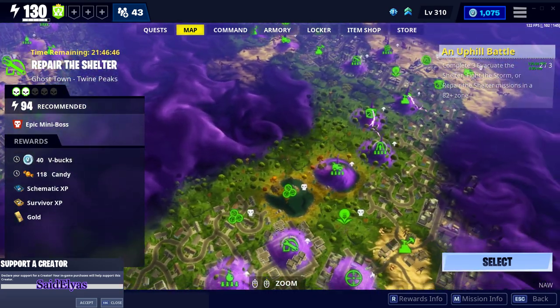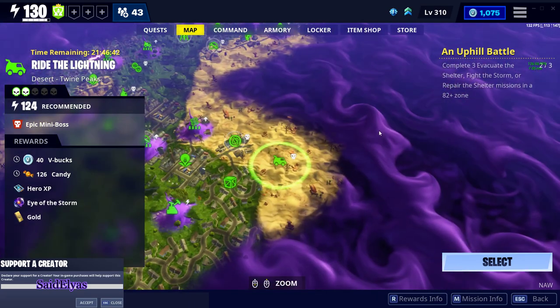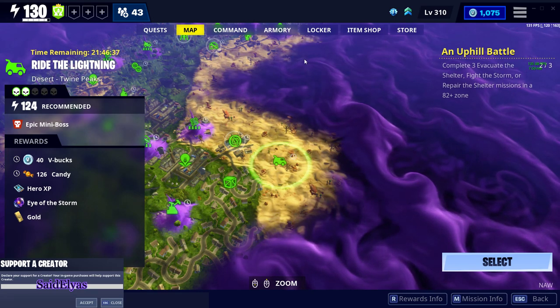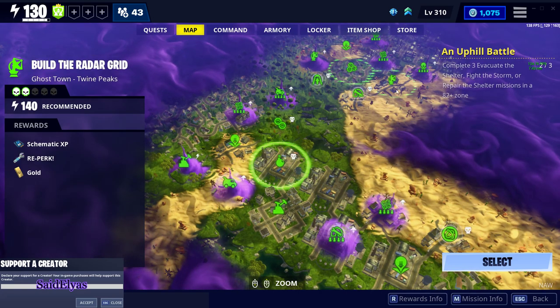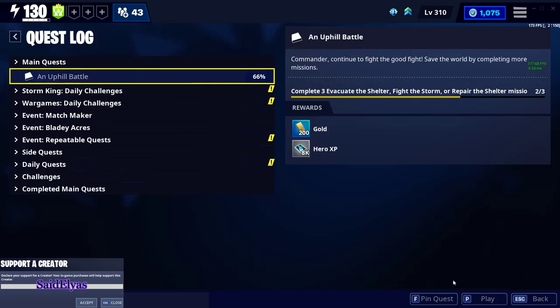The next one is a power level 124 Ride the Lightning, over here — 40 V-Bucks. And then the next one is a power level 132 Deliver the Bomb, which is over here. So there it is guys — 335 V-Bucks in missions just for today.